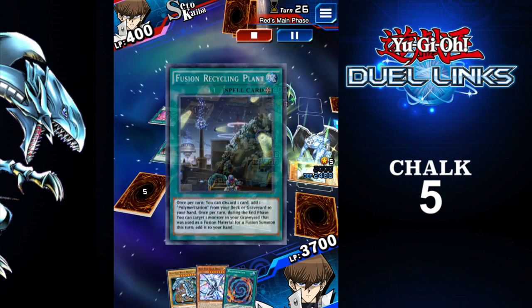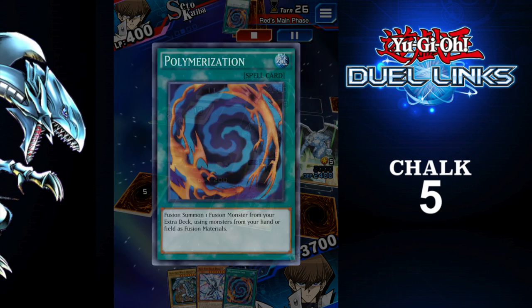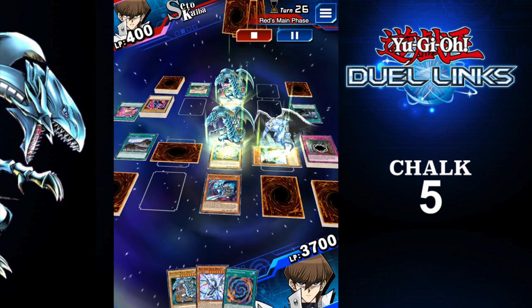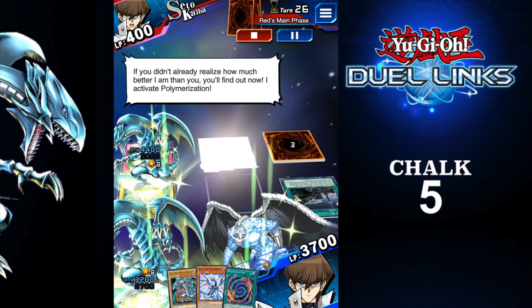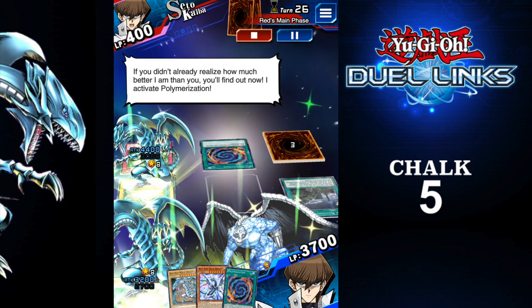But he's doing something here. He's activating a field spell, which allows him to get Polymerization. Not good. So I think he's working towards Blue Eyes Ultimate Dragon. Oh God. He might be. I'm not sure.